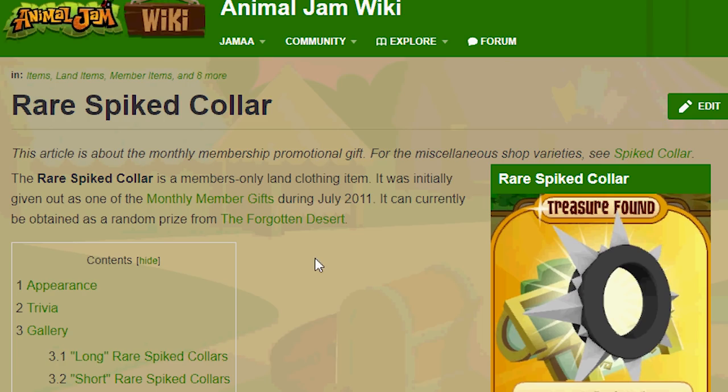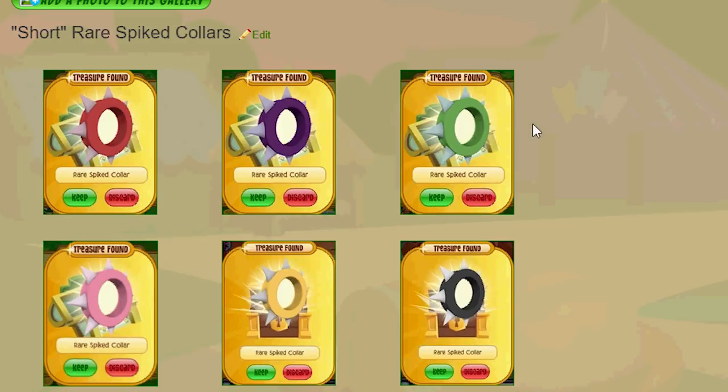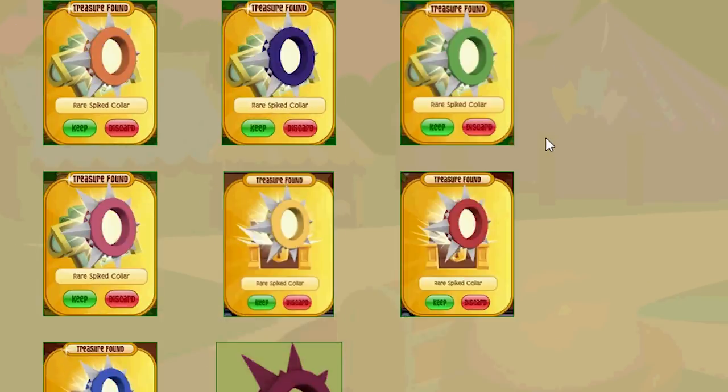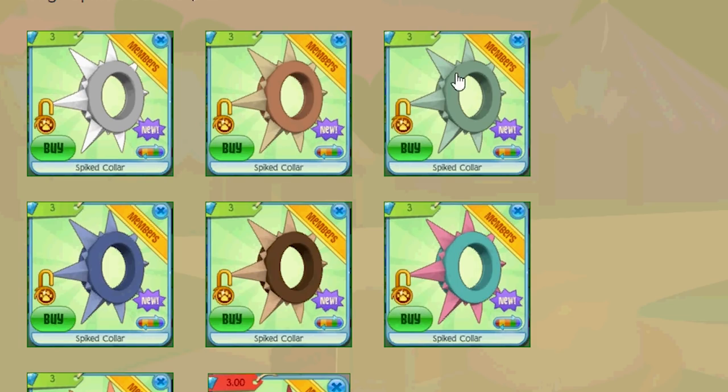But when we're talking about the rare spiked collar, you see these everywhere on trade lists all the time. There are people who have every single color on their trade list, and it's crazy because people get these every single day. You get them in the Forgotten Desert, and there are different games you can get them from like the Lucky Clovers game. So there are actually tons of rare spiked collars in the game — but not as many diamond spiked collars.